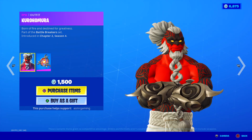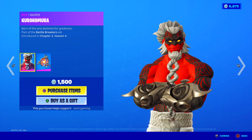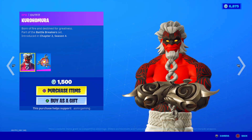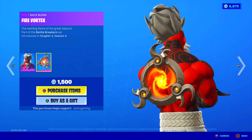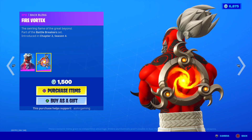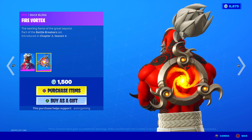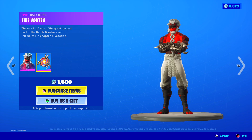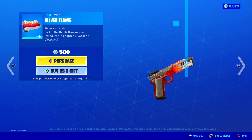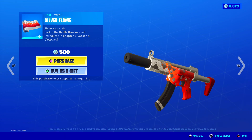Kuro Hamura is back — born of fire and destined for greatness. I don't know who he is in Battle Breakers, but he's another character from that game. Cool skin — I like that weird beard he has going on. His back bling is a Fire Vortex. The swirling flame of the great beyond — good description. This back bling is really nicely animated. He would look great with the fire spinner emote, just saying. Silver Flame wrap — very nice animated wrap. Nice little animation going on here. Not bad at all.